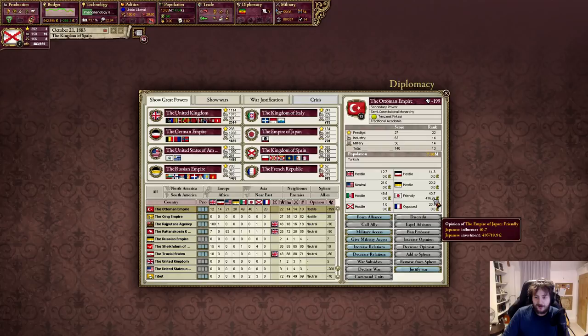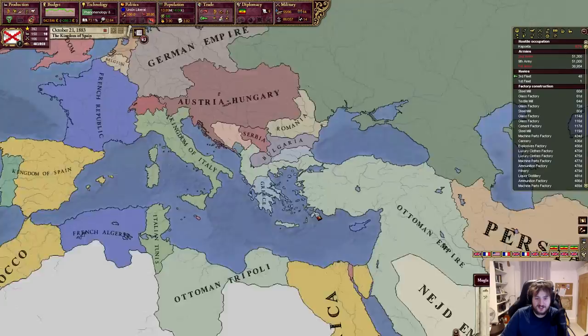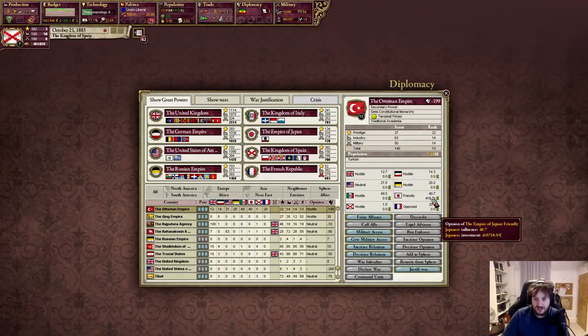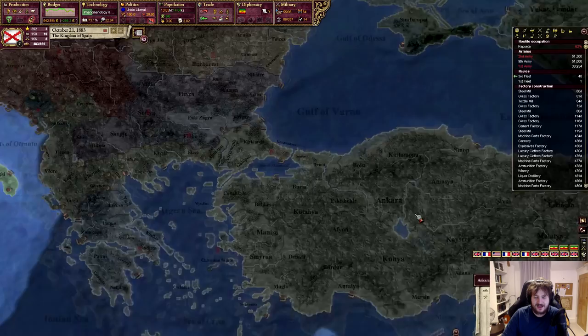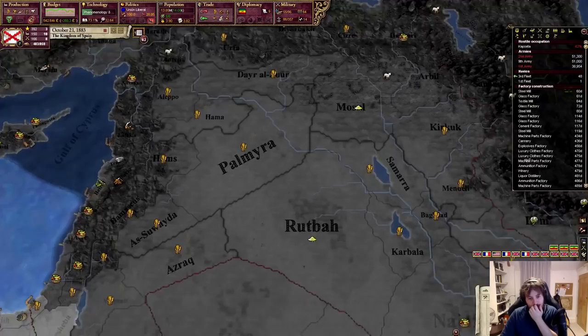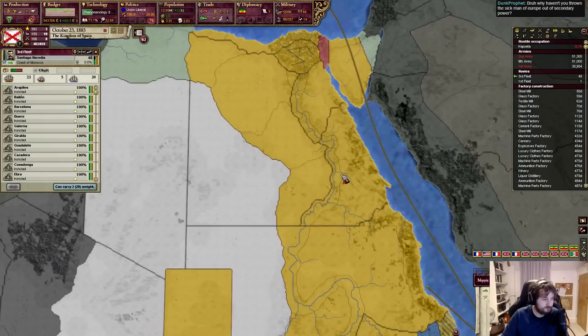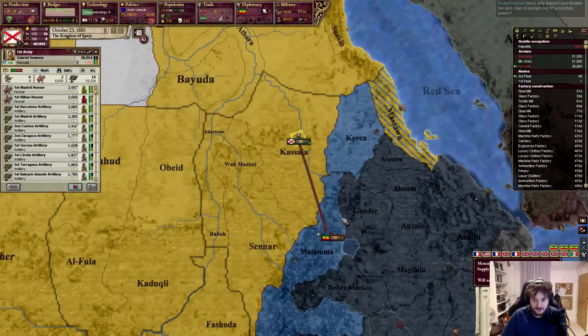If you haven't played Victoria 2, the game has a system where you can invest money within a country to build factories and railroads to make them like you more — so you can influence them. Japan has put over 400,000 into the Ottomans — why? No one cares about the sick man of Europe. Actually they do have quite a lot of base resources, grain and fruit and stuff. I would never make that choice. I haven't thrown the sick man of Europe out of secondary power because I've been focused on too many other things — there are a lot of events in this mod.